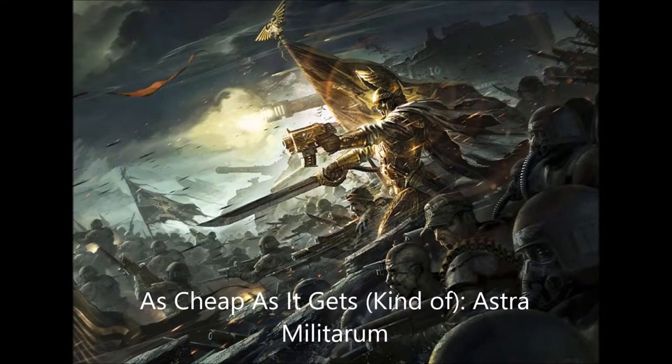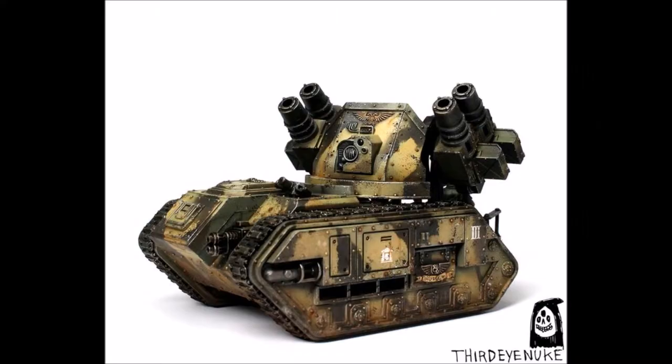Hello and welcome back to another 'As Cheap As It Gets' — we're doing Astra Militarum today. Basically the idea of this video series is to give you 1,000, 1,500, and 2,000 point lists for as cheaply as possible. I use Games Workshop prices and then pretend as if you were shopping at a 15% off discount store. I don't include eBay — I'm just trying to give you an idea of what it would cost bought brand new.